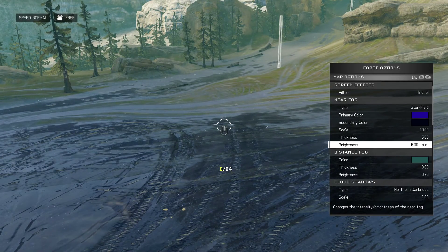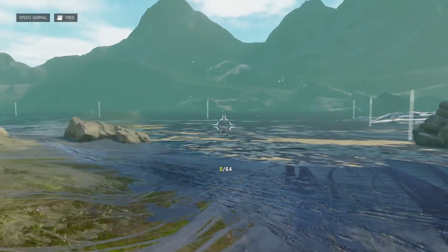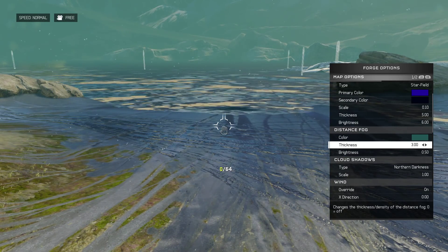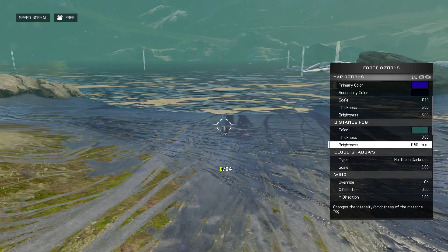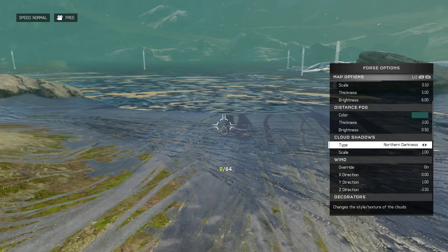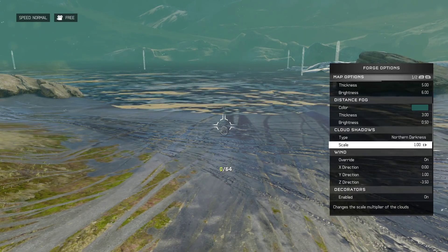You can play with all of these numbers — the brightness can kind of change how heavy the rain is. For the distance fog I would recommend using ocean green, which kind of gives this haziness and wetness to the map. The thickness here should be around 3.5 and the brightness should be about 0.5 so it's kind of dark while it's raining. I turned on cloud shadows — the northern darkness shadow kind of helped sell that wet rainy theme.